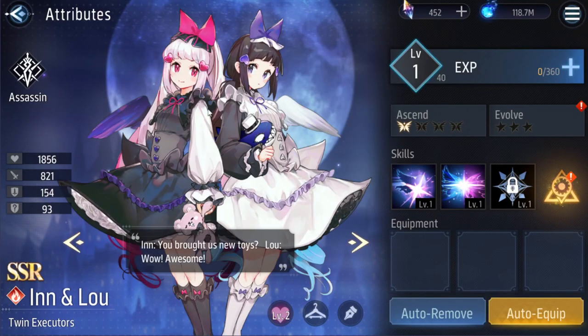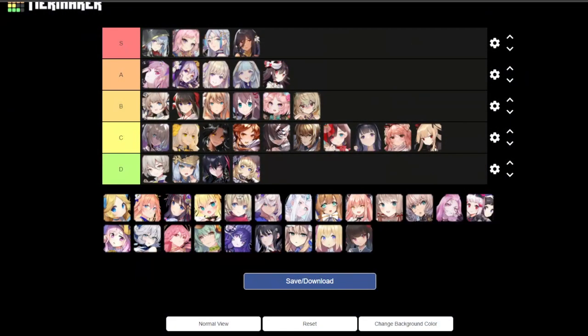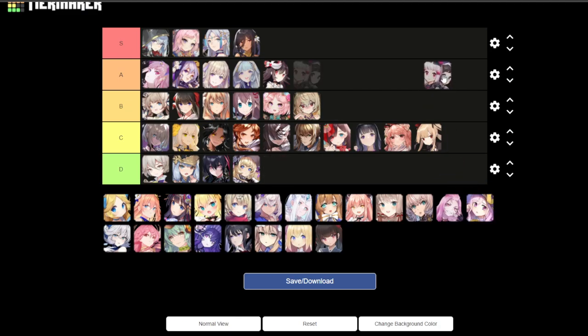Next is In and Lu — it's cute, like sisters or twins. But I'm not the biggest fan. I would say C tier.